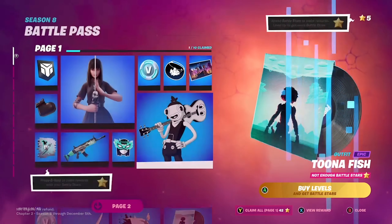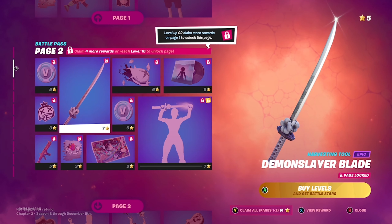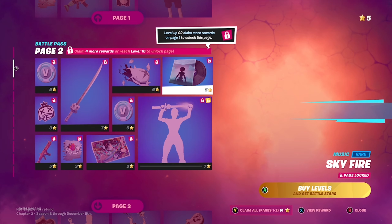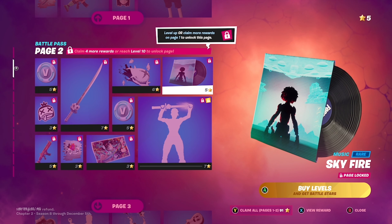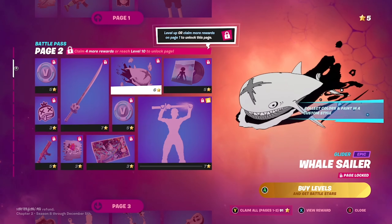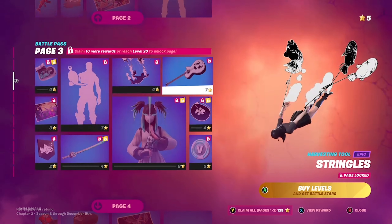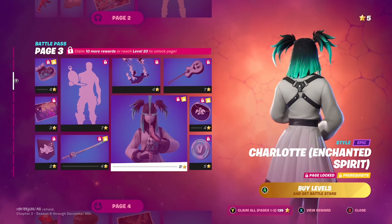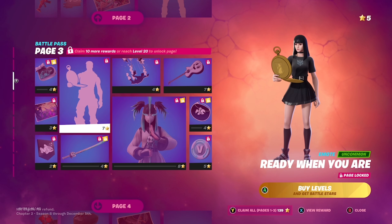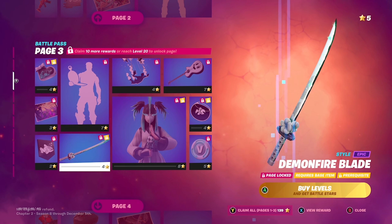What about the skins? This one's called Charlotte, and the tuna fish. Moving on to this page, there's a pickaxe and the Demon Slayer blade. Here's the music. This one's called glider — that's really cool. Next page you get the enhanced Spirit of Charlotte, which looks pretty sick.